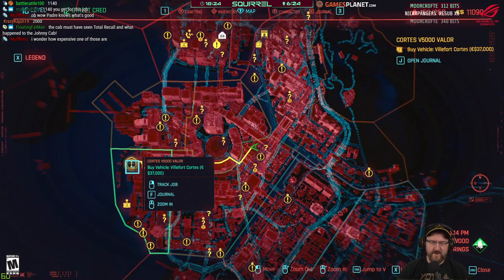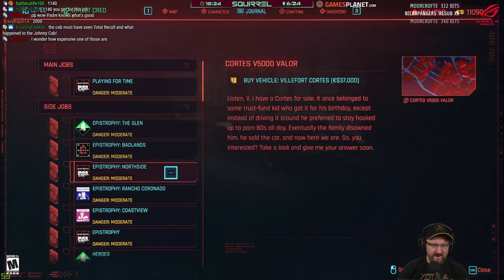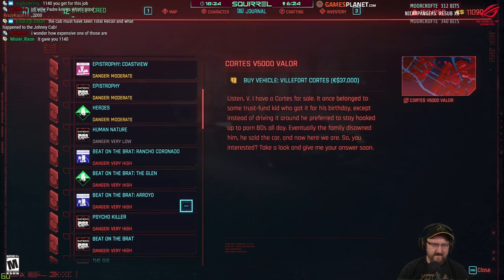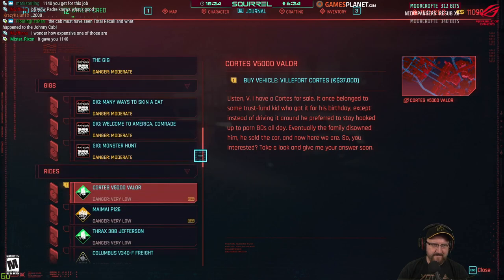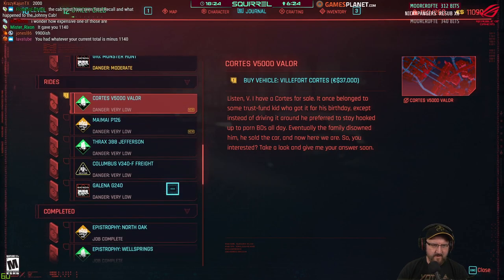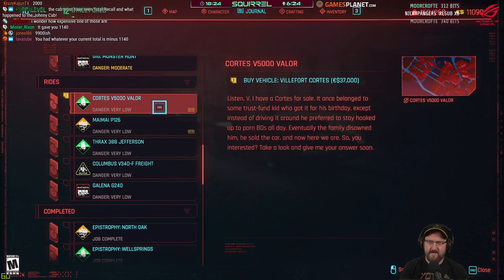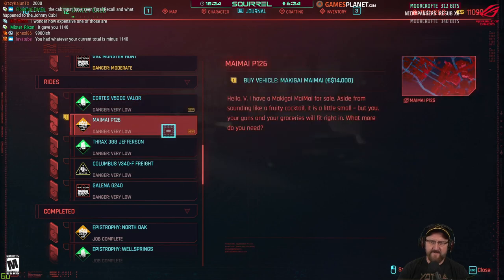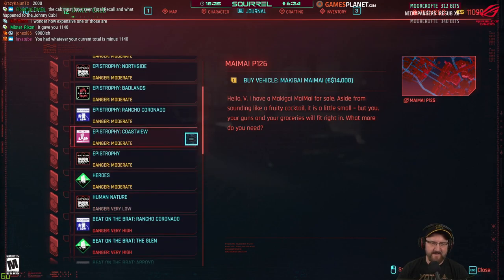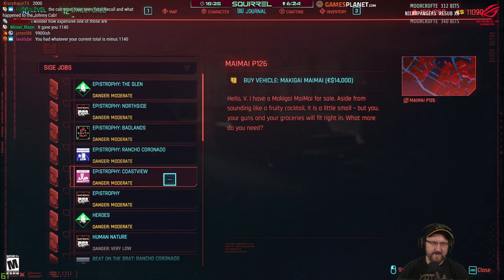Buy a vehicle for 37,000? Are you having a giraffe? Buy the vehicle for 37,000? And that little tiny Toblerone would cost $14,000. That's too much, man — can't afford that. We need to make some big bucks somehow.